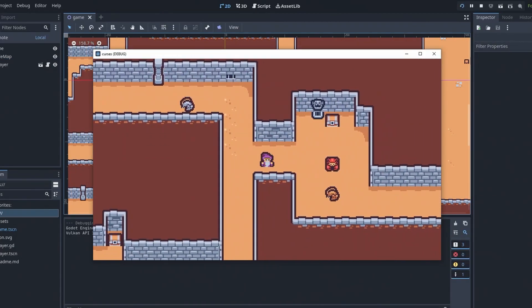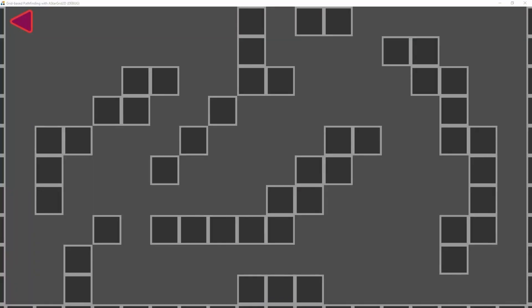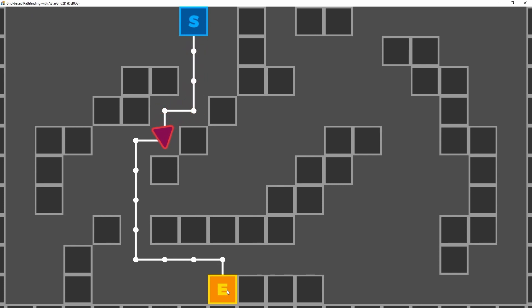Let's talk about multiplayer — specifically networking, which now has better reliability and a focus on stable connections. This results in less hanging, and it even includes a headless mode. Peer-to-peer networking and scene replication are also now easier than ever, letting you focus on building your game and less on wondering where your packets went.